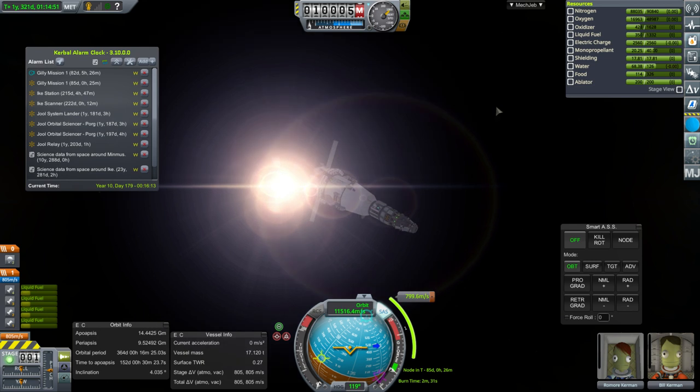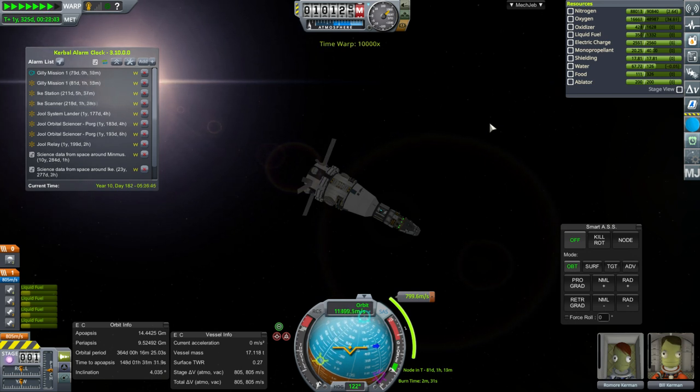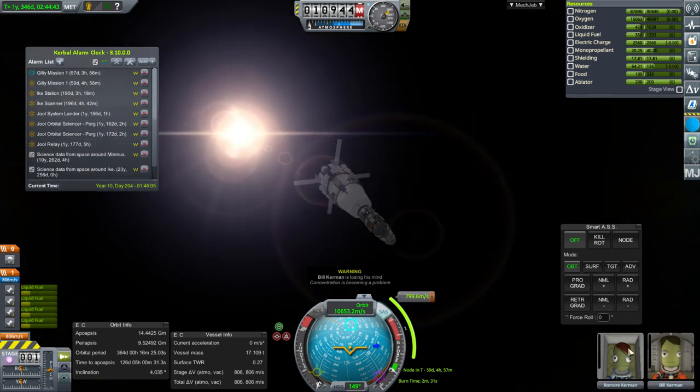A solar panel malfunctioned on Ike Station — we can't do anything about that. Life support also malfunctioned on Ike Station. We're going to have to send somebody to visit Ike Station once it needs to be occupied and repair all that stuff, if it's still repairable. Bill Kerman is losing his mind — concentration is becoming a problem. Let's see what level we're at: only 33% stress, honestly.